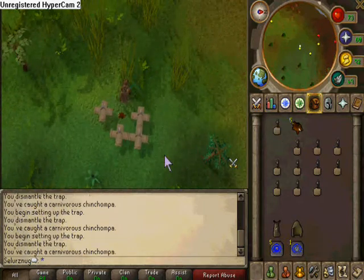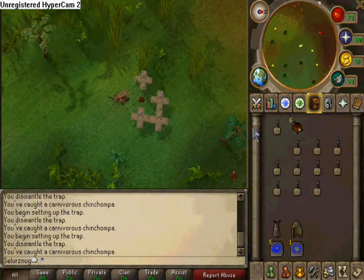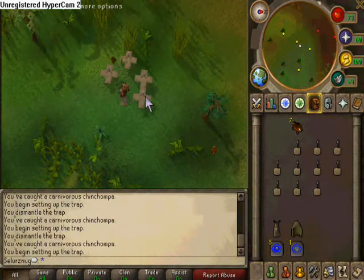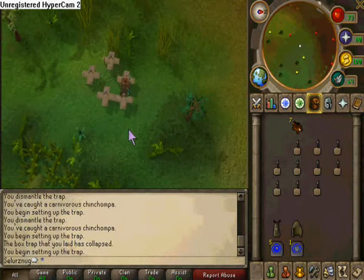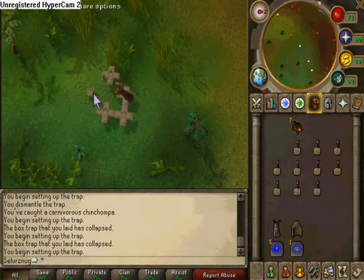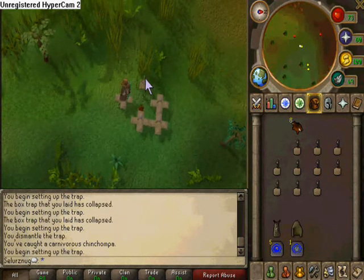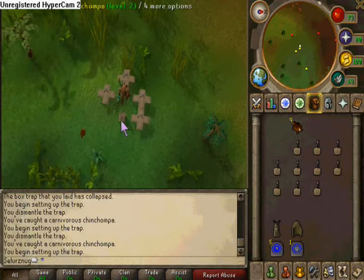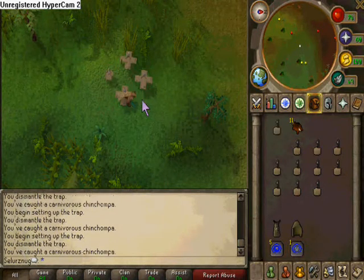In terms of experience per hour, it is hard to say exactly but here are rough figures. Without using a familiar, 80 to 85 is about 60 to 70k experience per hour; 85 to 90 is about 70 to 80k experience per hour; and once you reach 90 it doesn't increase much — about 90k per hour for the early 90s, and then about 100k per hour after that. If you are using a familiar, the experience rates will be inflated greatly. Familiars you can use are the Spirit Larupia, the Arctic Bear, and the Wolpertinger. They all give an invisible hunter boost of plus 5, except the Arctic Bear which gives plus 7.